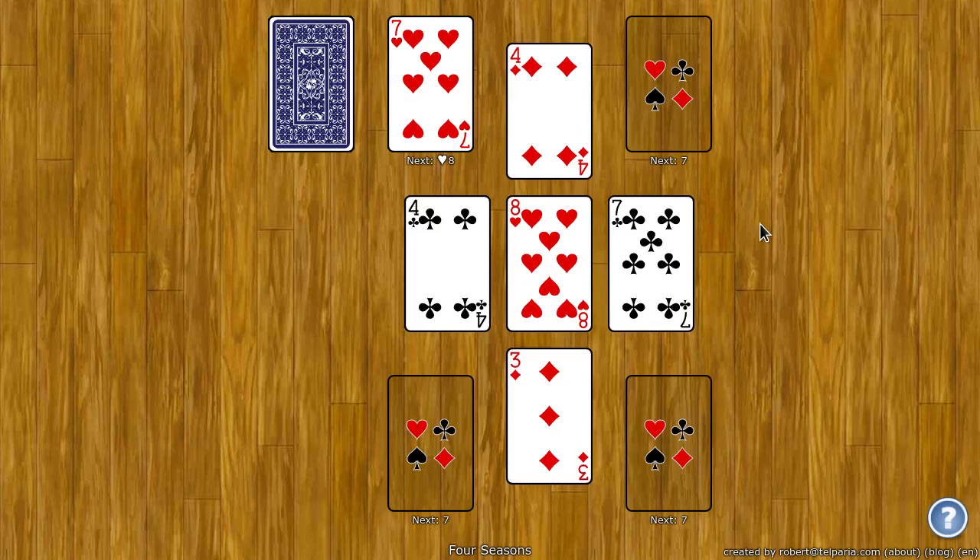Hello, my name is Robert and I created World of Solitaire. In this video, I'm going to show you how to play Four Seasons, which is also known as Vanishing Cross. If you want to read the rules or watch this video, simply go to the bottom right corner and click on the blue question mark.